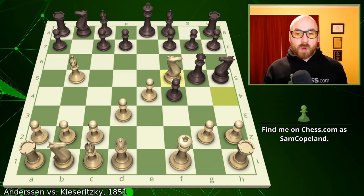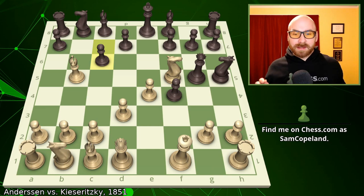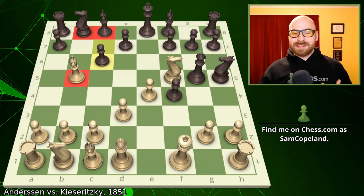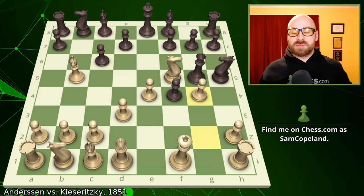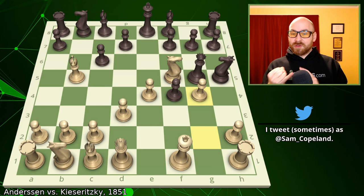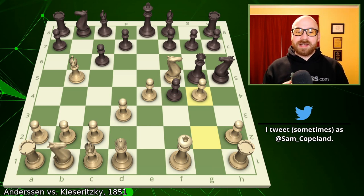Instead, we get the move pawn to c6. I don't really understand this move, and I think it's actually a significant mistake. Some of the drawbacks are that it blocks the potential development of the knight and bishop, and it encourages the bishop — which was undefended and tactically vulnerable on b5 — to just pull back to the a4 square where it would be so much happier. Instead though, we get a ramping up of tension as Andersen just plays pawn to g4, saying: you're attacking my bishop, I don't care — I'm going to attack your knight in response.